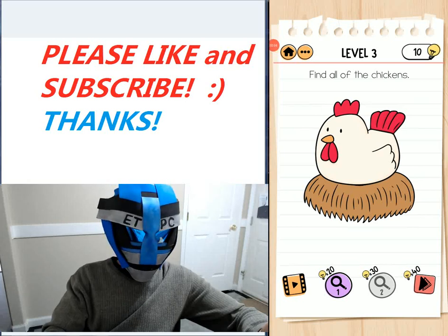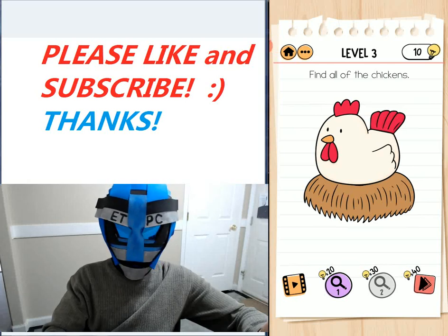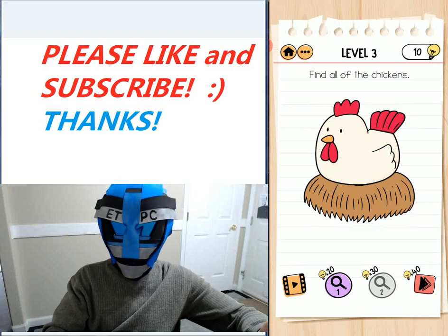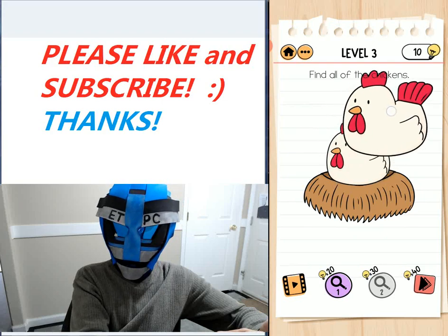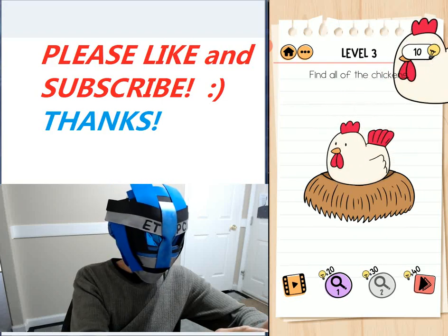Welcome back! I'm doing a walkthrough of Brain Test 2: Tricky Stories, Level 3 of Amelie's Farm. It says find all the chickens — basically you just want to put your finger on the chickens and move them out of the way.